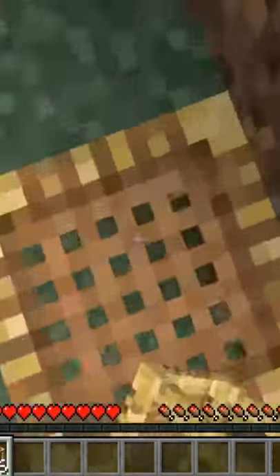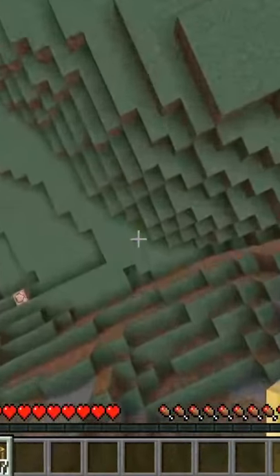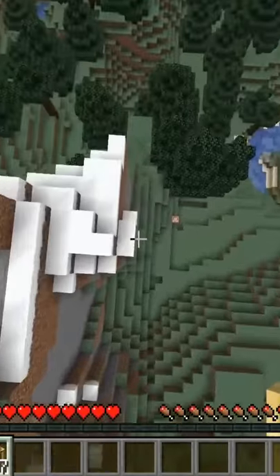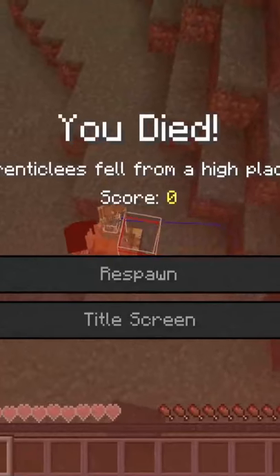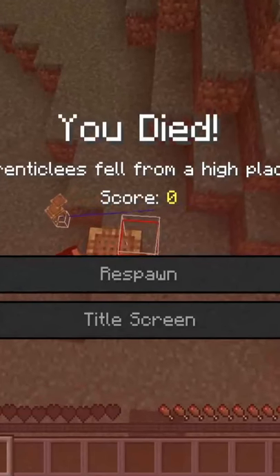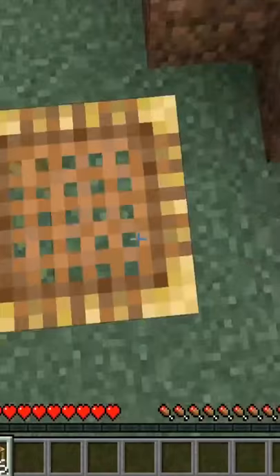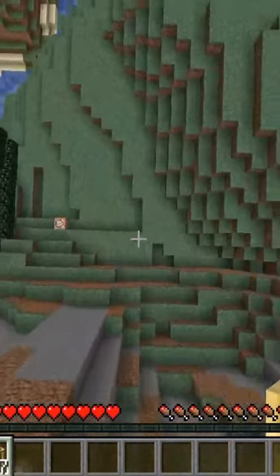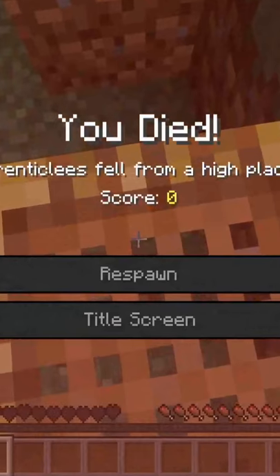Scaffolding can be a little bit inconsistent, but in order to maximize your success rate, do these two things. 1. Try to land in the center of the block. I've found that I die more often when I land on the edge of the scaffolding. My theory is that the center of your hitbox has to be over the block where you place the scaffolding. And 2. Place the scaffolding before you would land on it — don't place it inside of you. If you place it too late, you still might take fall damage.